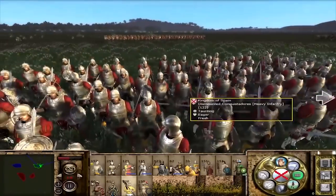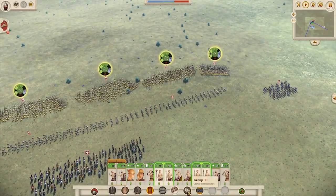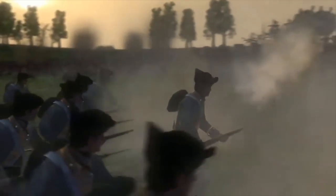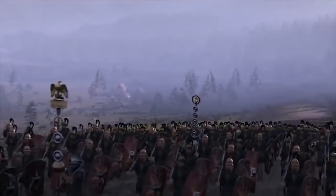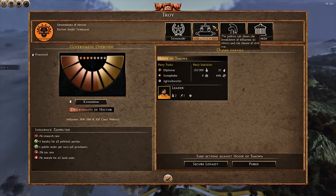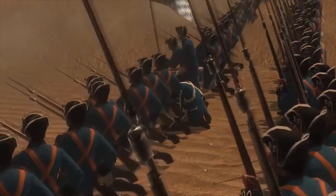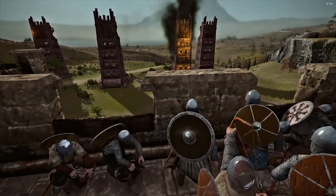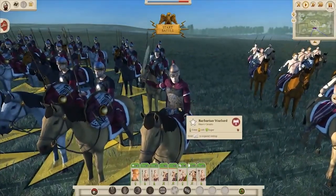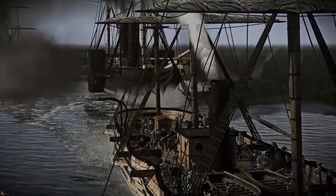And that's just one example. Older Total War games, especially pre-Rome 2, had proper battle formations. Older games had cutscene videos for specific events like the Crusades, or for agent actions like assassinations. Older games even had proper technology trees, political systems, family trees, armies without generals, and visually upgradable units. There are dozens and dozens of features that were removed as the series progressed, and many of them made a huge difference to gameplay and made Total War even more enjoyable and unique.